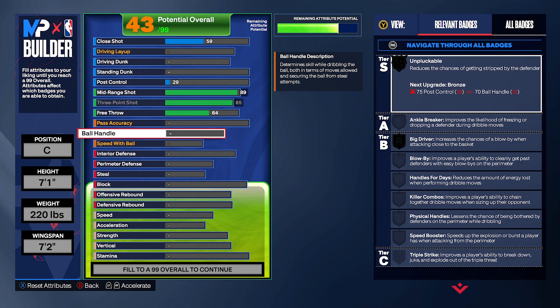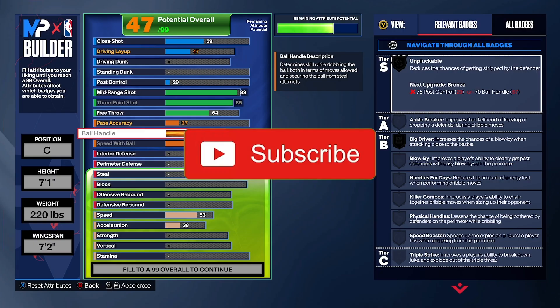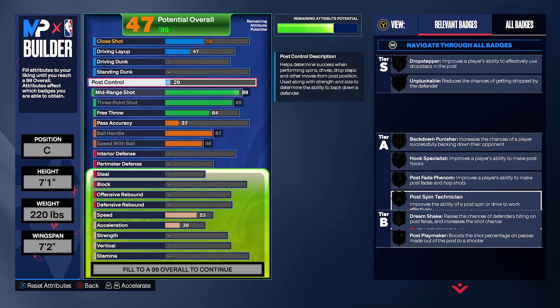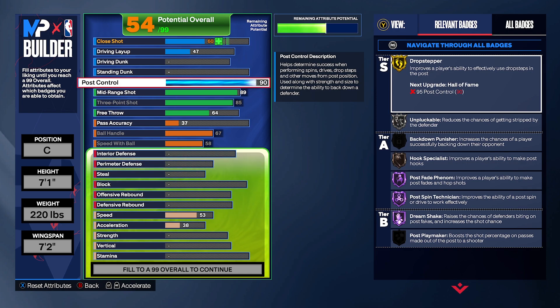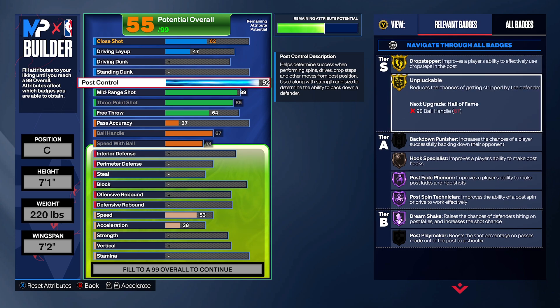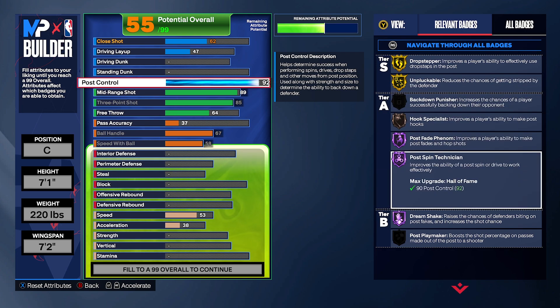Moving to playmaking — max out ball handling and max out speed with ball. Maxing ball handling alone won't unlock unpluckable because you need 70, but you can get unpluckable on gold through post control. Set post control to 92 — that gives you post fade phenom, dream shake, and drop step all on Hall of Fame, plus unpluckable on gold. A 67 ball handling is solid for a big man.